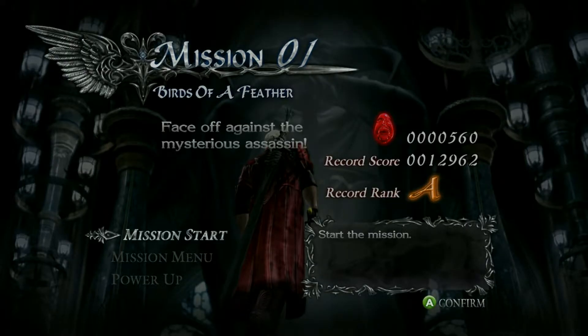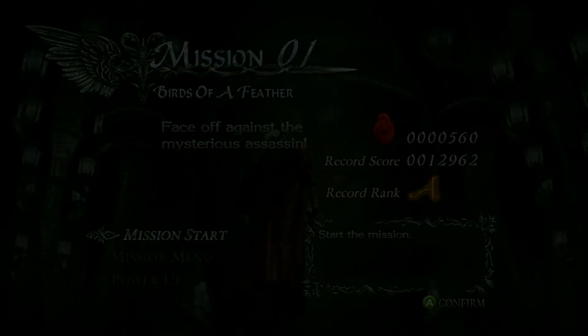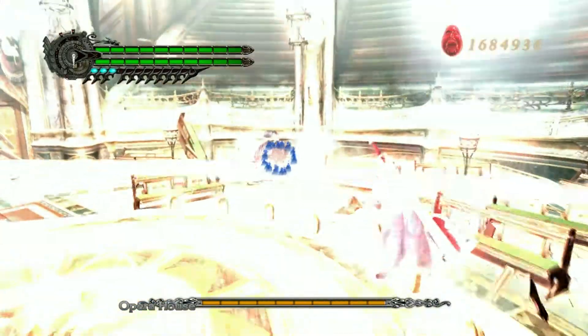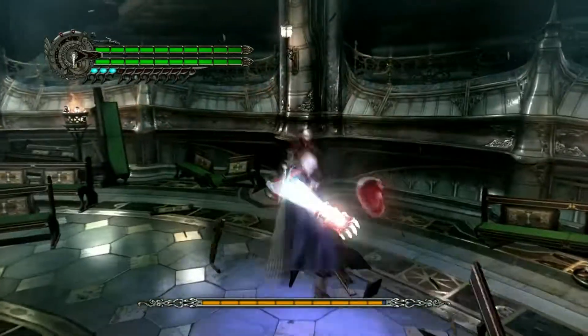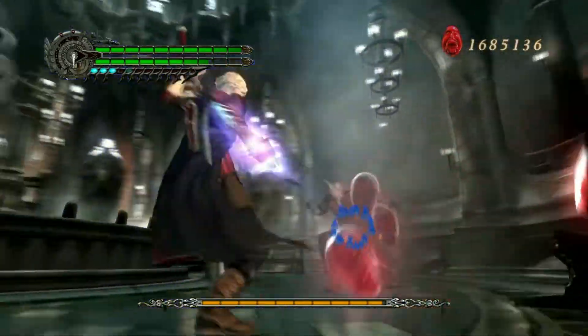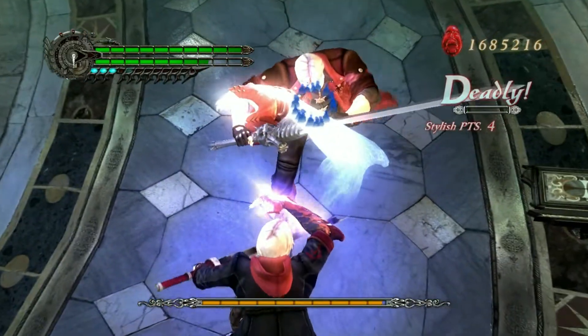Hello guys, I'm a dude playing Devil May Cry 4 Special Edition, and this is the intro to the entire 20 mission run. This will be a Nero and Dante run. The reason for that is because I think that's the one people are going to struggle with the most. This series is going to be a simple playthrough, and I'm going to be trying to help those who aren't quite at Dante Must Die difficulty to beat Dante Must Die.